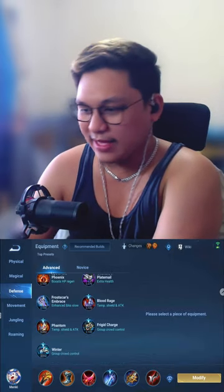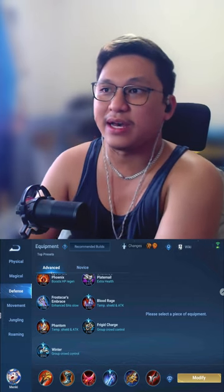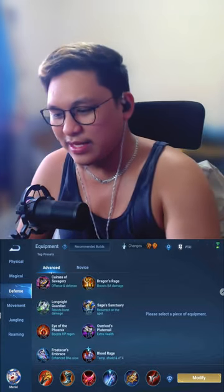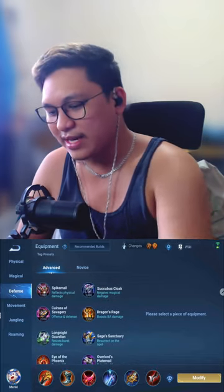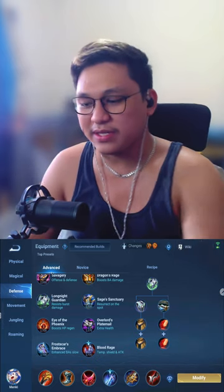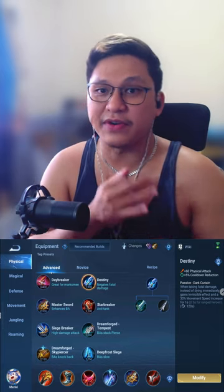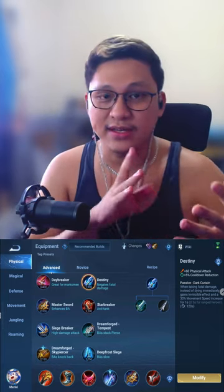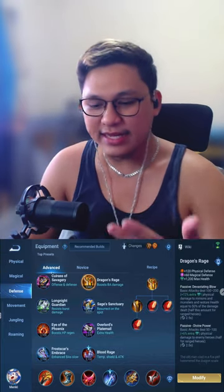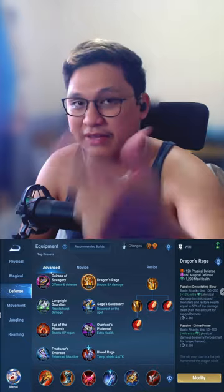So those are the standout items for attack. Now for defense — even for defensive characters and support characters, they have their core items. The standout items for me are Keras of Savagery and Resist Burst Damage. Resist Burst Damage is similar to the physical attack item called Destiny — these resist burst damage from someone with huge crit like Wukong. There's also Dragon's Rage, which can be used by Fang since it adds damage to minions and monsters, and also increases your own damage while giving you defense.